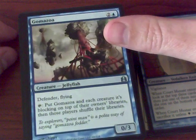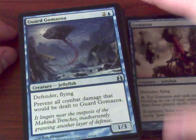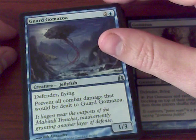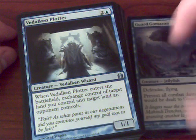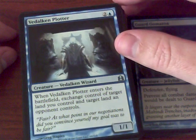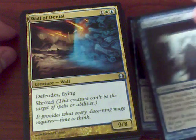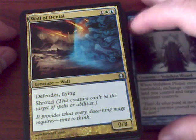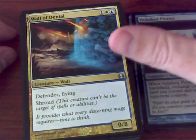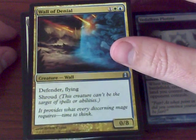Put a counter on each creature blocking it on top of their owner's libraries. Another Jellyfish — prevent all combat damage that would be dealt to or by that creature. When Zedruu the Greathearted's Plotter enters the battlefield, exchange control of target land you control and target land an opponent controls. So you can see yourself giving Jellyfish to your opponent. Wall of Denial is a 0/8 with Flying, Shroud, and Defender — pretty potent.